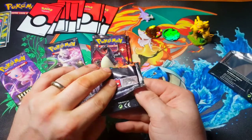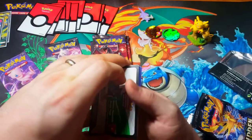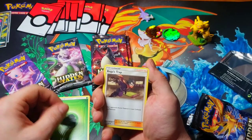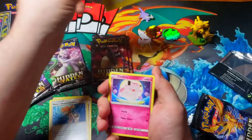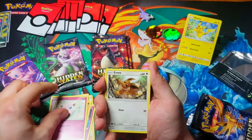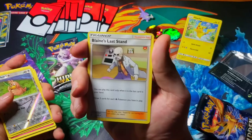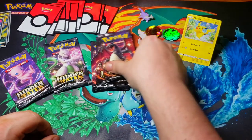Last pack of the Birds. Your code card. We have Leaf Energy, Koga's Trap, Brock's Grit, Misty's Determination, Pikachu, Clefairy, Cubone, Jigglypuff, Eevee. Farfetch'd is our Reverse Holo. Final card for this pack is Blaine's Last Stand — a non-holographic rare. Well, that's it for the Birds. Let's move on to Charizard.